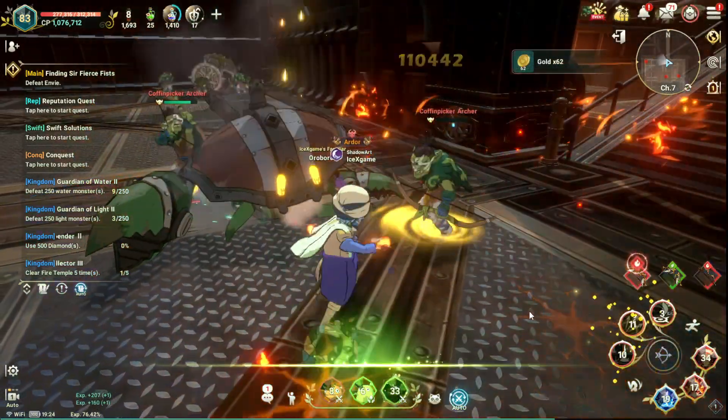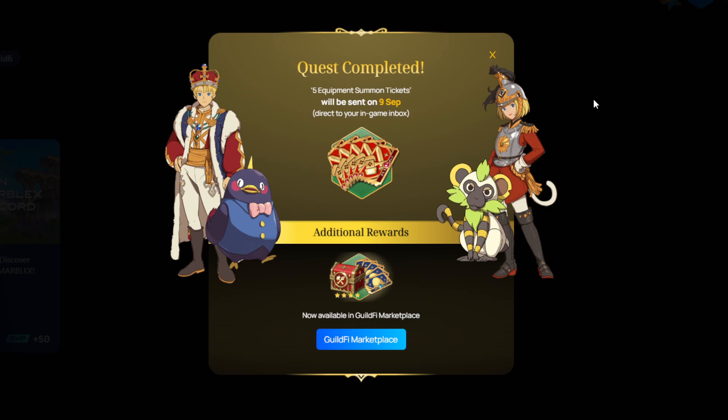First, let's jump to Q5. They're going to have an event in here. After you complete the mission, they will send 5 Eagleman summon tickets. And as an additional reward, a 4-star weapon and a family summon ticket here.